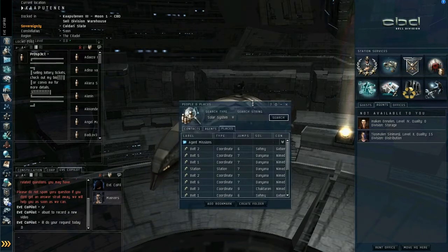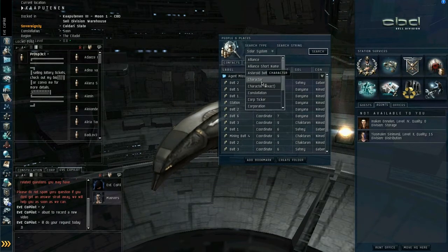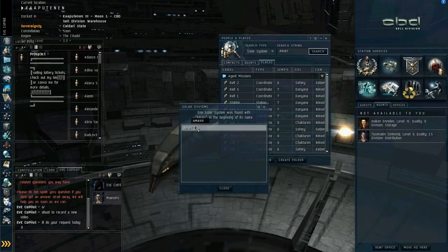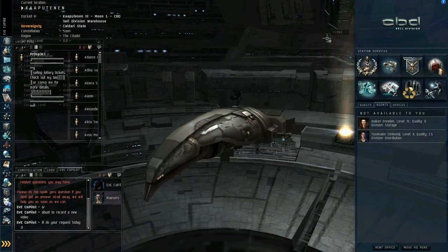People and places — you can basically use this to find a whole host of information, from alliances to characters to solar systems. So if we jump to solar system and search for Mar, there it goes. We can show info, we can bookmark it, or we can set it as a destination. We can travel there on autopilot, etc.